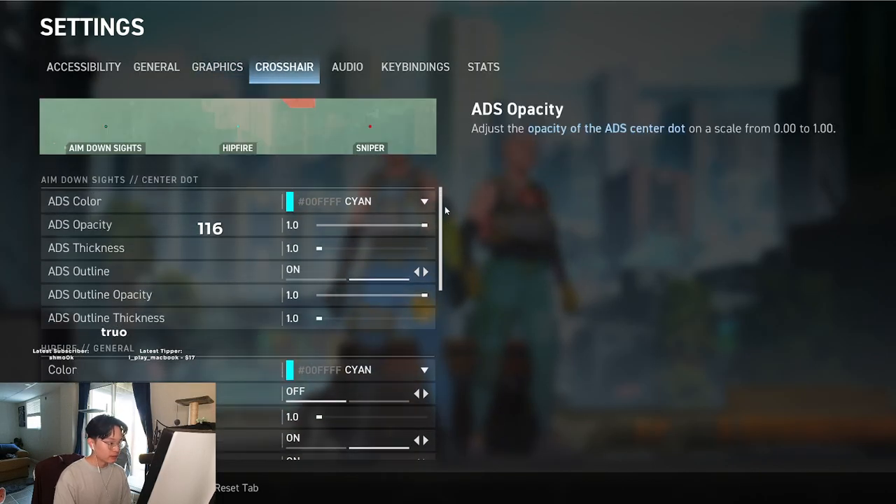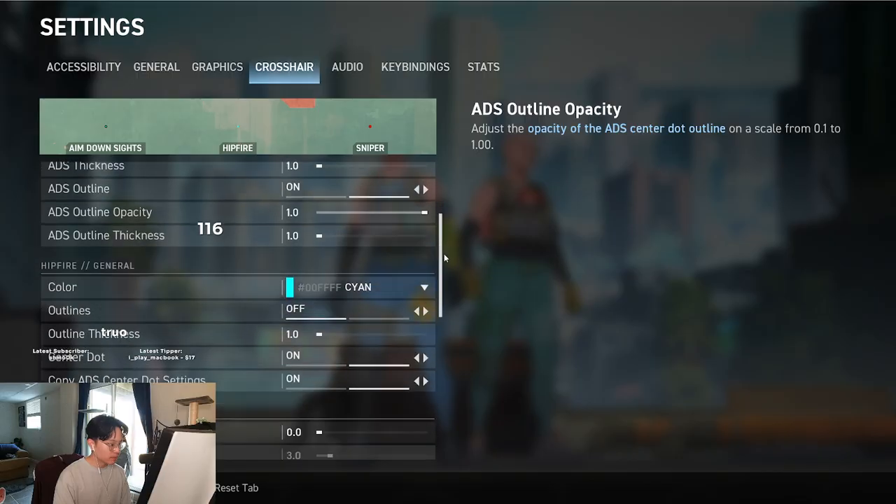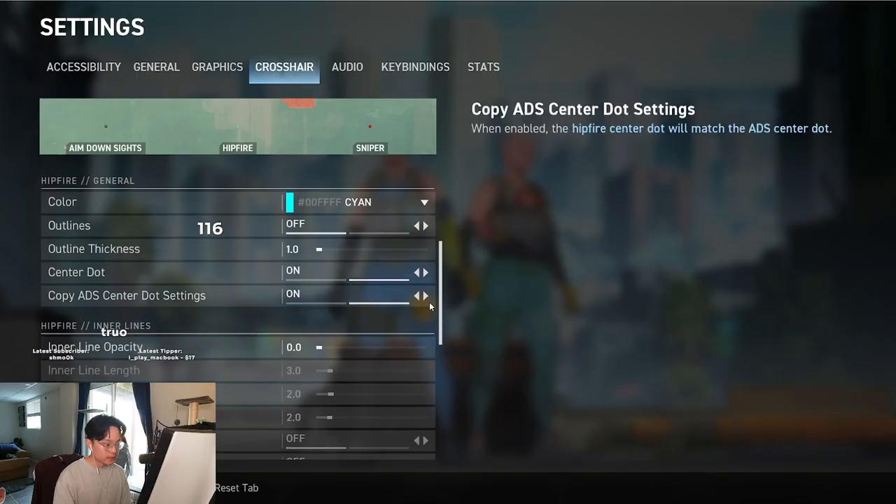For my crosshair, I like to play with cyan, size 1 thickness, outlines on, opacity set to 1, and my hipfire crosshair is the same as my ADS crosshair.